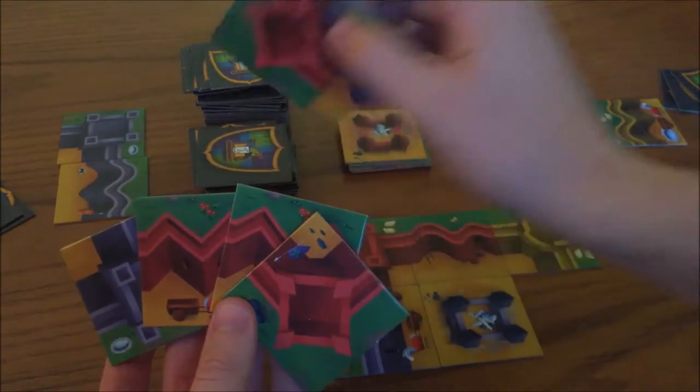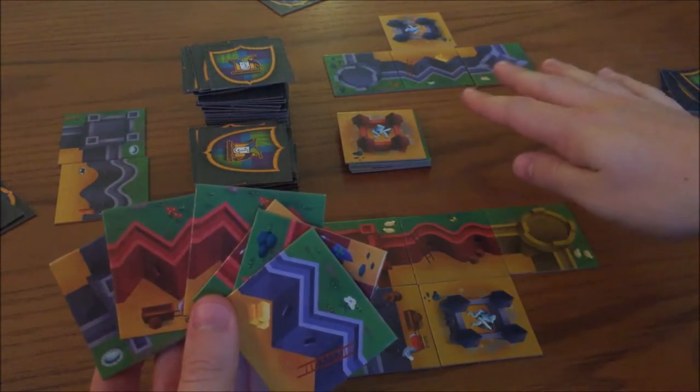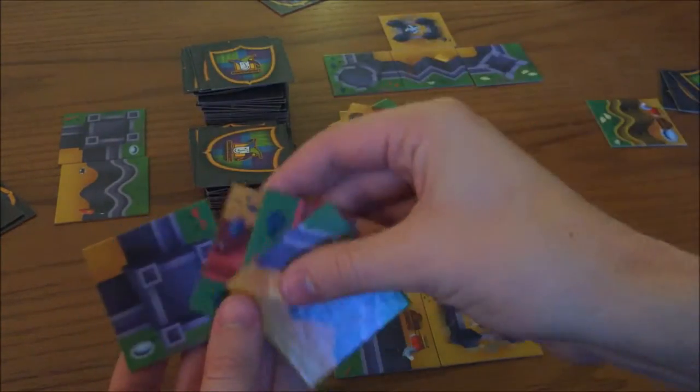On your turn, draw two tiles and choose to either build onto your own castle or destroy part of an opponent's castle. At the end of your turn, discard down to four if you need to.